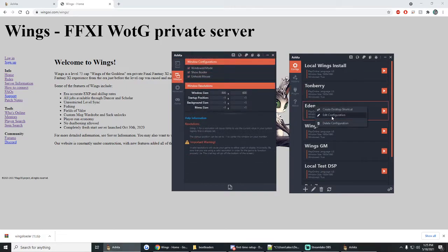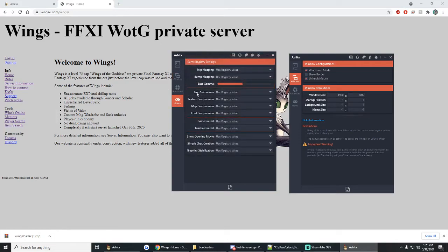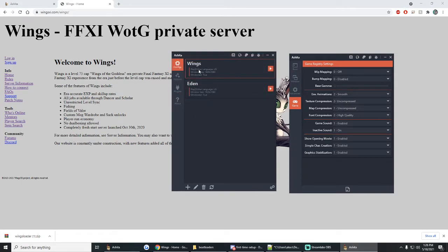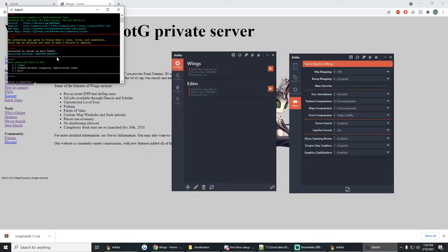More or less just set this up the same way we did the other one. I play on 1920 by 1080. Do all the same stuff — unhook the mouse, leave show border off. Set your game registry values the same way. Jack those graphics all the way up. And now we have Wings and Eden right next to each other. Click that and we can load into Eden right here. Simple as that — that's really all you need to do.